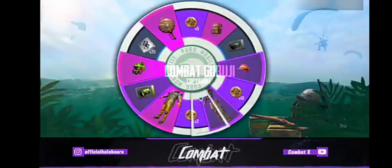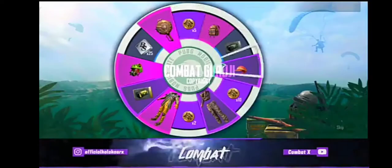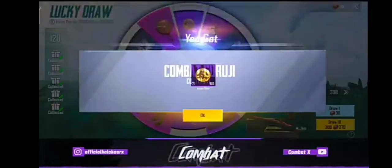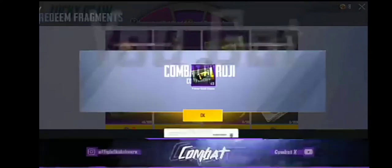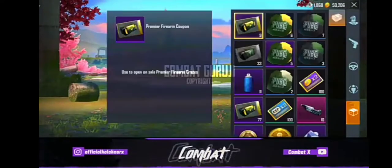First of all, you might think you have to do a crate opening, but what do you do? No matter what, you can see a map showing you. I have 120 times crate opening. I have to do a crate opening — I will get some fragments here. I will get my premier coupon. Here is our premier coupon. I have purchased 49 coupons here.